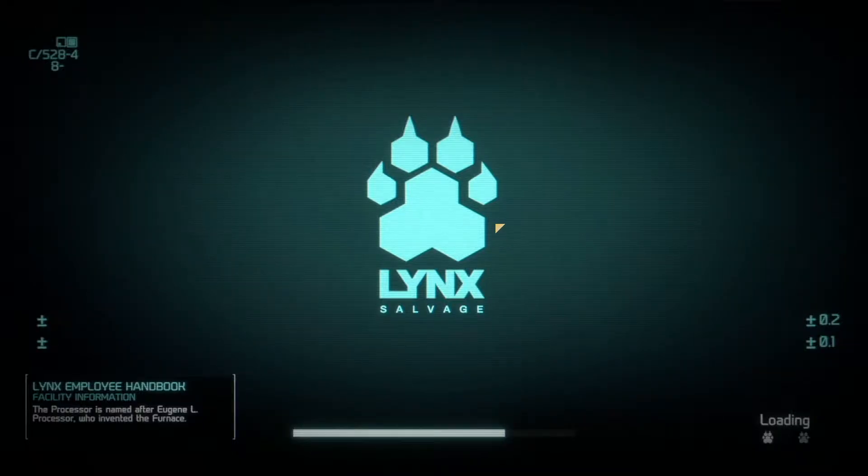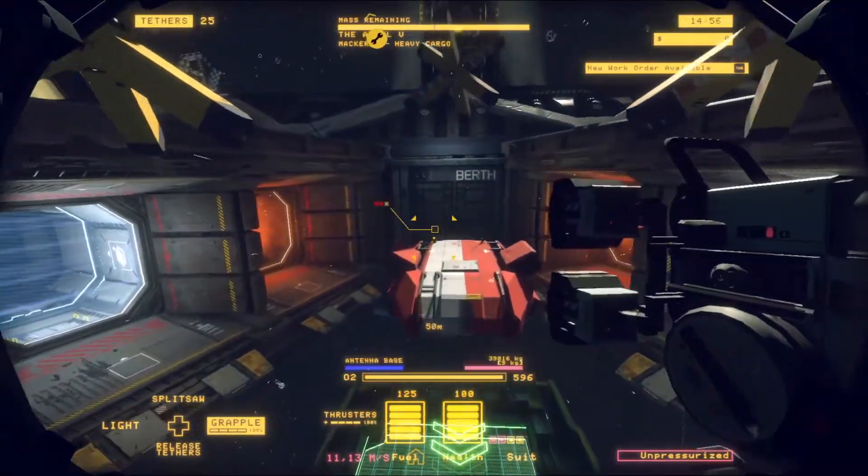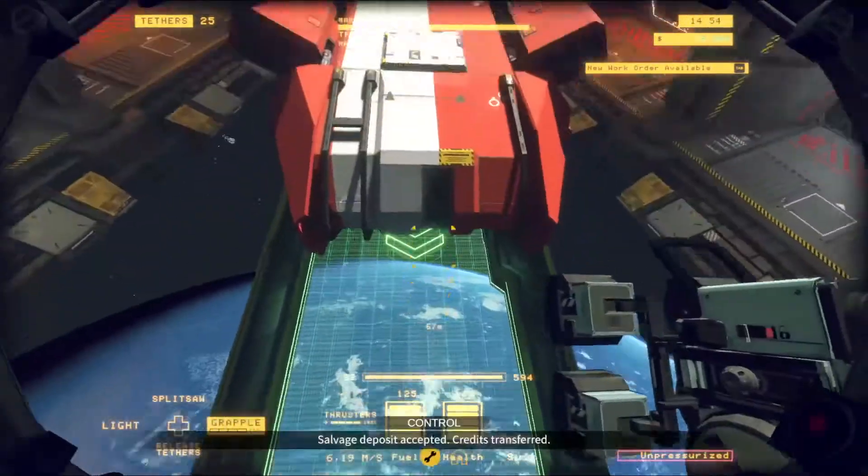I start this run by grabbing the antennas and sending them to the barge. A great way to mess that up is by moving them too fast downward or breaking them against the ship, or simply not landing them in the barge. A check in the upper right corner — if the total amount goes up to 36,000, that's 18k each.